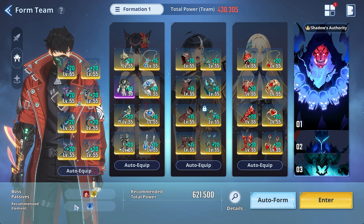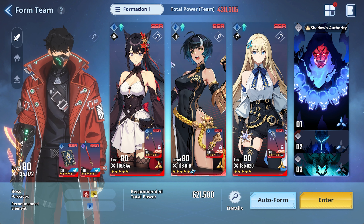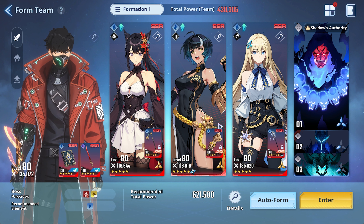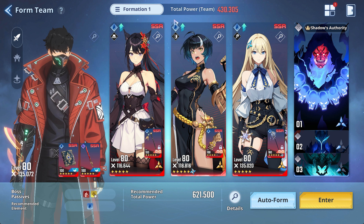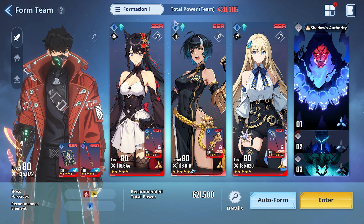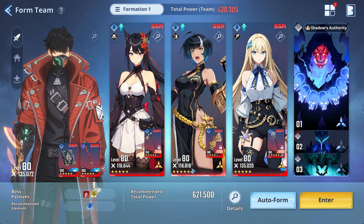Since the recommended element is Water here, we're obviously going for all Water Hunters. Ji Woo is honestly a must — she provides so much break. In general, when you're running the Battlefield Chaos, you want to make sure you have at least one, if not two, breakers on your team. It makes for such an easy battle with breaks on top of breaks, letting you deal more damage and immobilizing the enemies. For any Water runs, Ji Woo and Alyssia are fantastic.